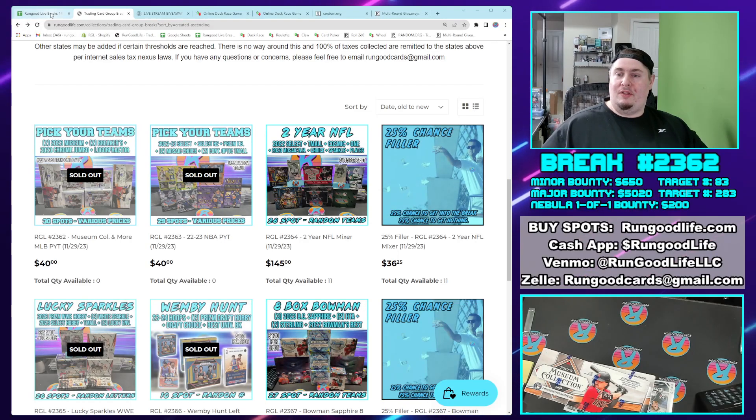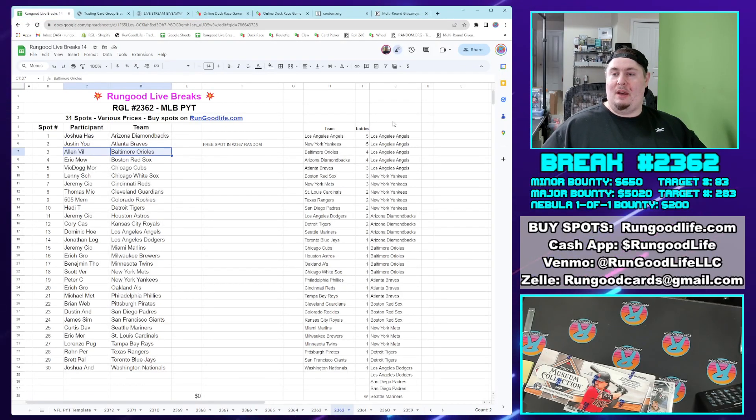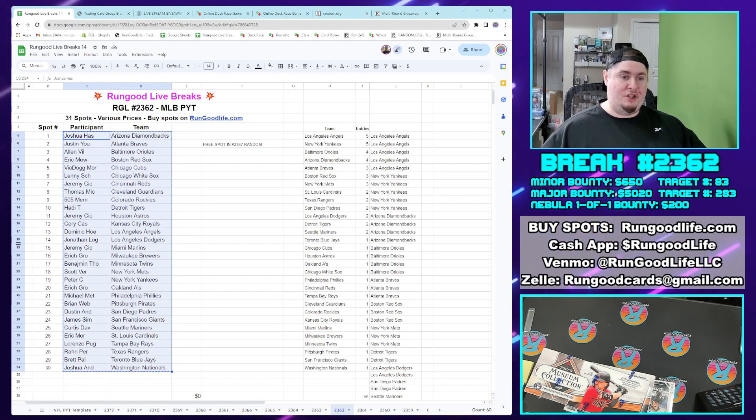Welcome to RGL number 2362. This is going to be our MLB PYT. In this PYT, at the conclusion of the break, we're going to give away a free spot into break number 2367, which is the Bowman Sapphire break. But this is a PYT, so we shouldn't have any trades. We're going to get started in just a second.